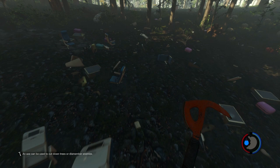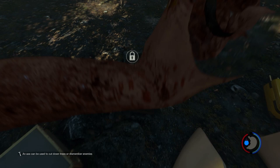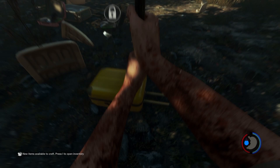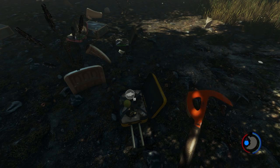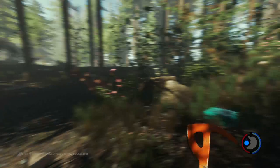Let's go ahead and break open some of these luggage cases and get some much-needed materials. On the bottom right-hand side we now have a proper thirst meter, which is pretty cool — I'm pretty sure that's new, I don't remember seeing that before. We've got some deer over here too.